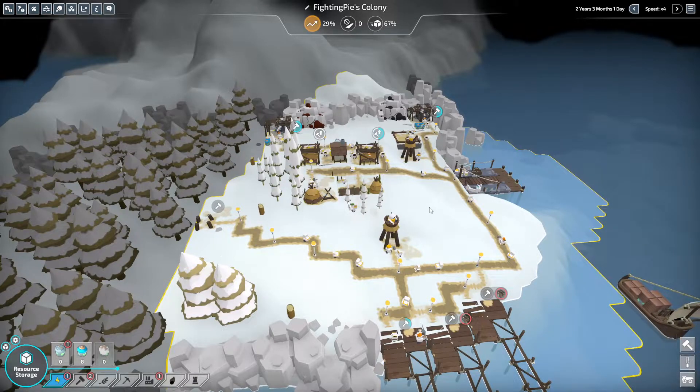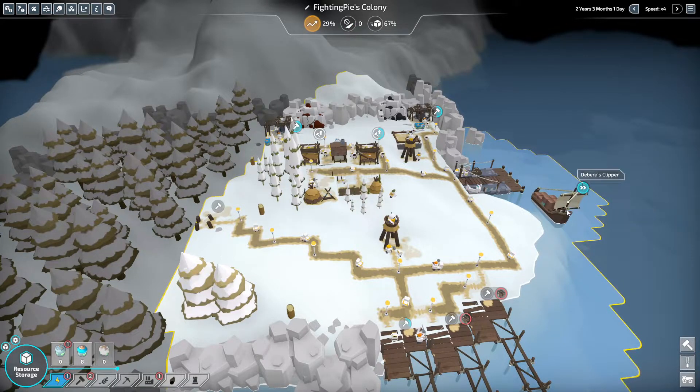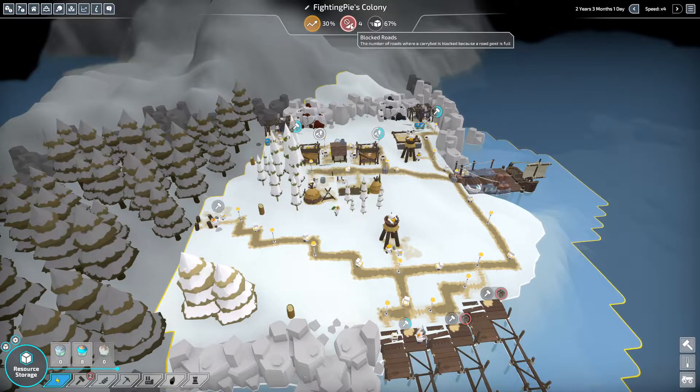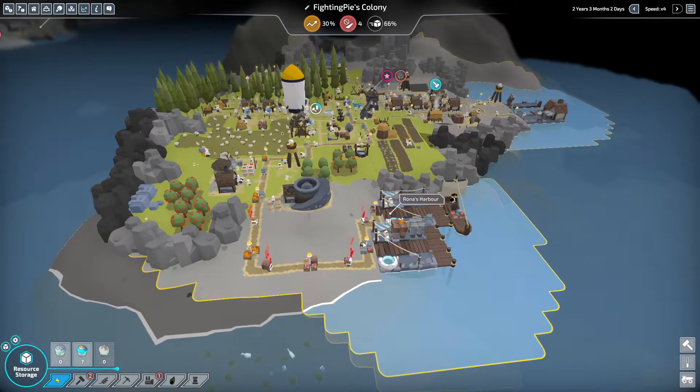It shouldn't take too long to get that sorted, especially with this bringing us resources. It does take a while to get here though, because this island is a lot farther away than the other one. Colony production isn't actually very good but it's fine. Blocked roads — oh wow, that's a lot. That's an issue.